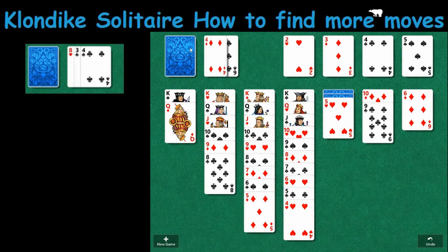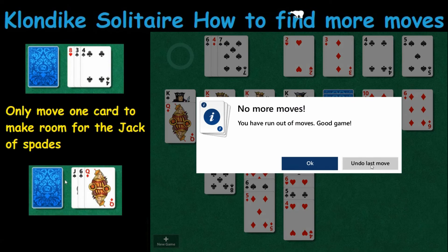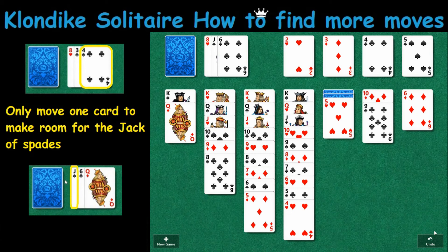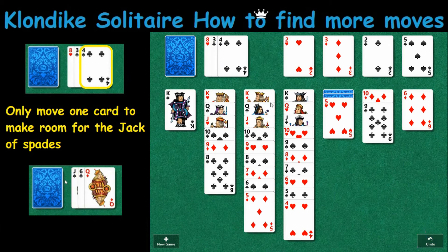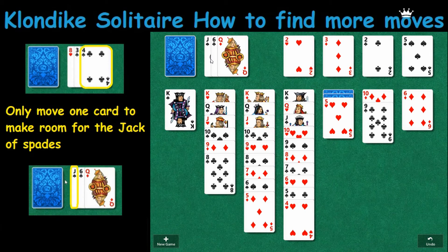I need to get this Jack of Spades to drop. But I went too fast — I'm going to back up. This goes back to finding the extra move. I'm out of moves — wrong, I just went too fast. The move should be obvious: it was this sequence with the Four of Clubs and the Three of Clubs. After that, we want to move this Queen and the Jack. We can move the Queen on this turn, but we have to wait until the next cycle through to move the Jack.